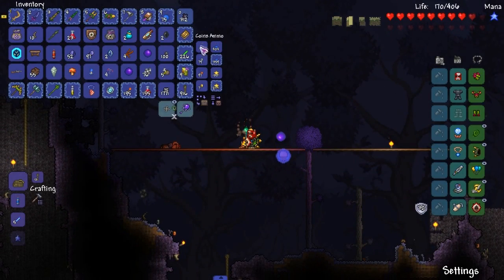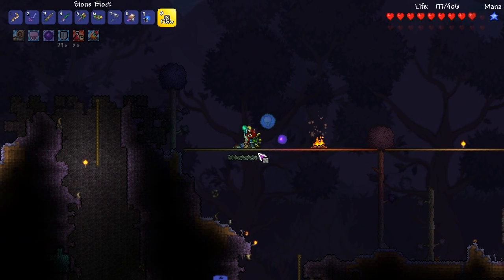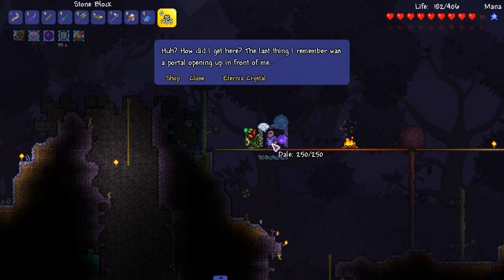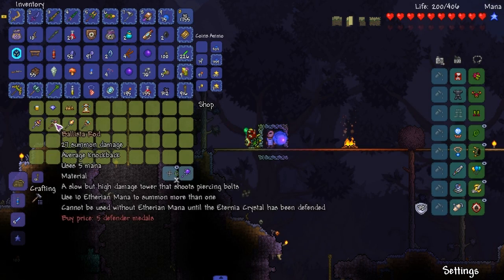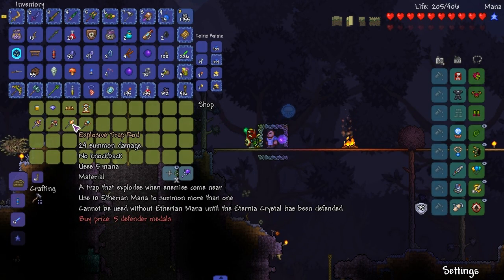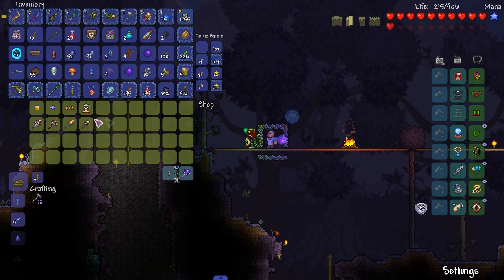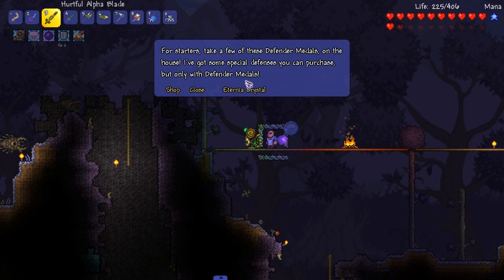It's this dude — damn, he looks unconscious as hell. I've never seen this guy before. Vanilla NPC. How did I get here? The last thing I remember was a portal opening up in front of me. This is dope as fuck — all these summoning weapons. What are Eternia crystals?